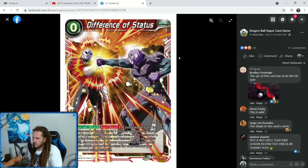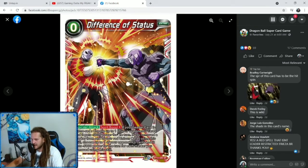We have a zero-cost extra card, Red Difference of Status — SR, Counter Attack, Spirit Boost X. If your leader card is mono red, choose up to one of your opponent's cards and it gets minus 5,000 power for the turn. If you removed a marker from one of your red Unison cards using this skill, choose up to one of your opponent's cards and it gets minus 5,000 power for the turn for each marker you removed. So you could Spirit Boost 4 and minus 20K or 25K. Pretty good.